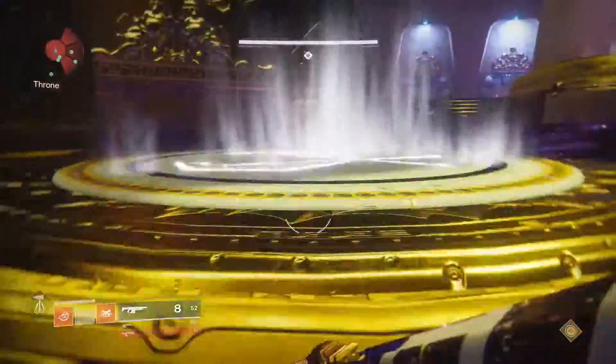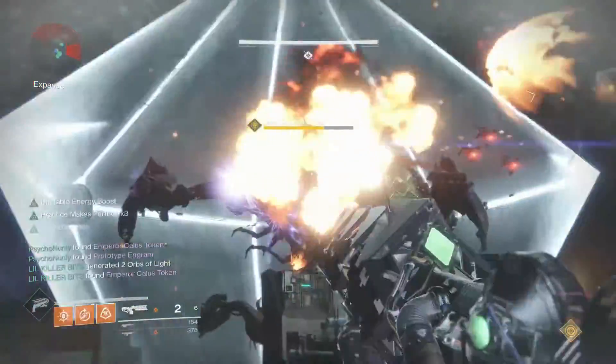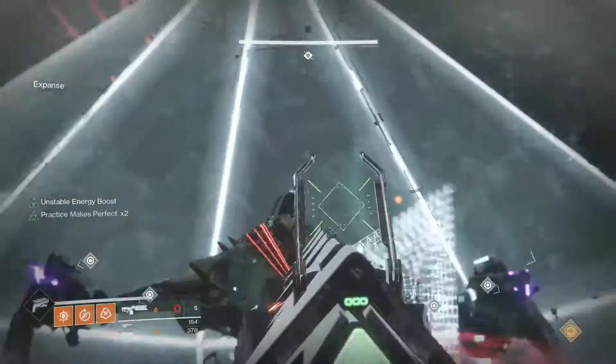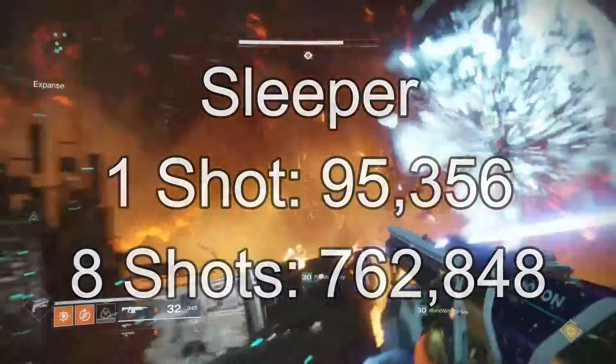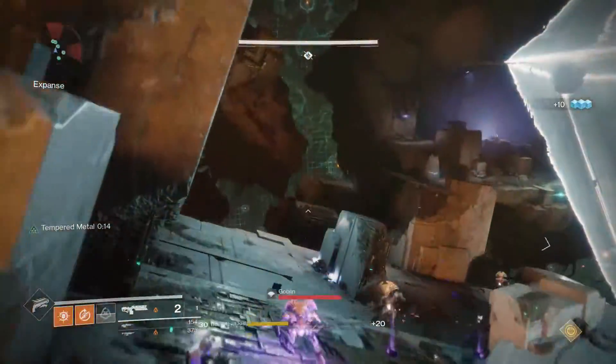Let's see how much damage the Sleeper Simulant put out at my light level. It was doing 95,356 damage per shot. Times eight shots that the Sleeper holds, and you have a grand total of 762,848 damage. With the Sleeper it's pretty cut and dry — the critical point on most bosses is very easy to hit.